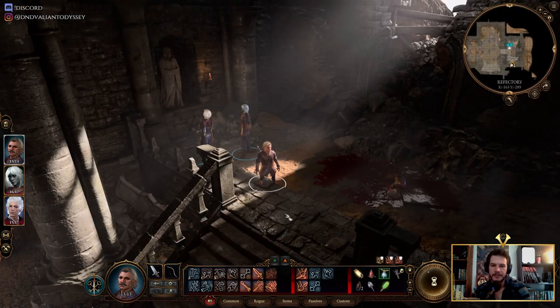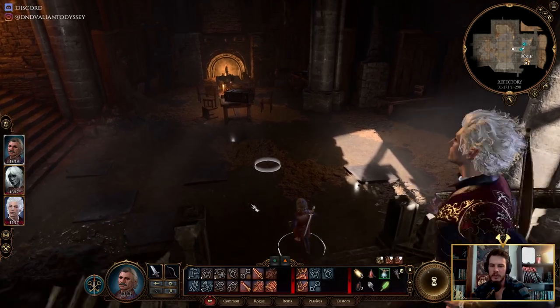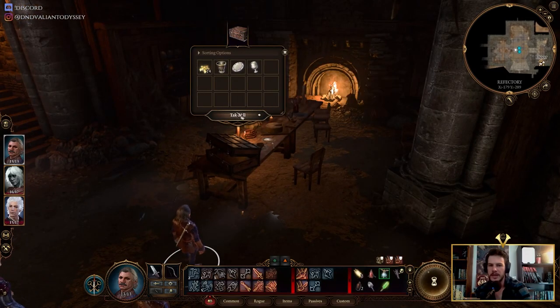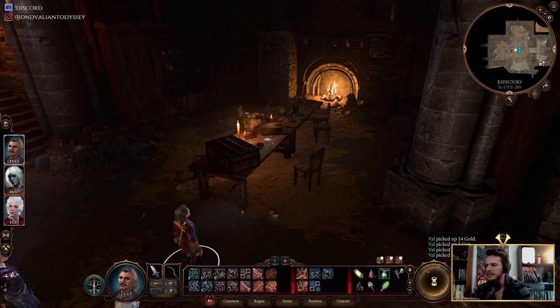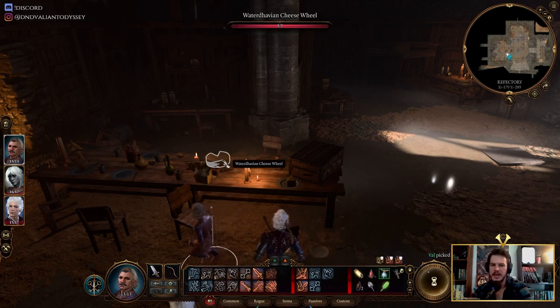Rookie error. Alright, we're here in the refectory and we're about to go into the dank crypt, but before we do, step forward — we need to explore and loot and set some stuff up, because there is an encounter coming up. We might get some rest happening too.